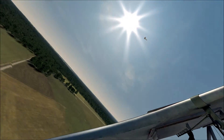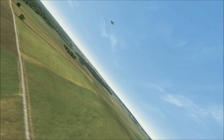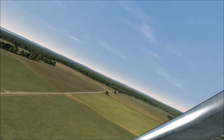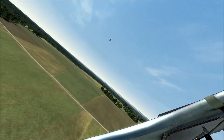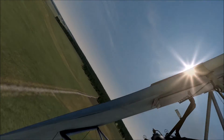Essentially, if you do exactly the right thing close enough to the deck, you can get the AI to fly into the ground almost at will. The first condition is obviously that you need to be low — very low, close to the deck — as close as you can possibly get.